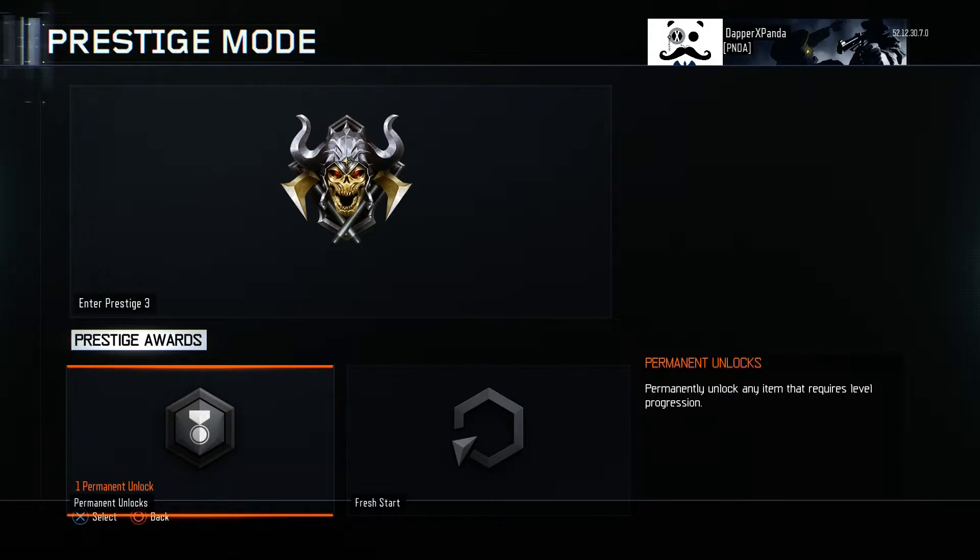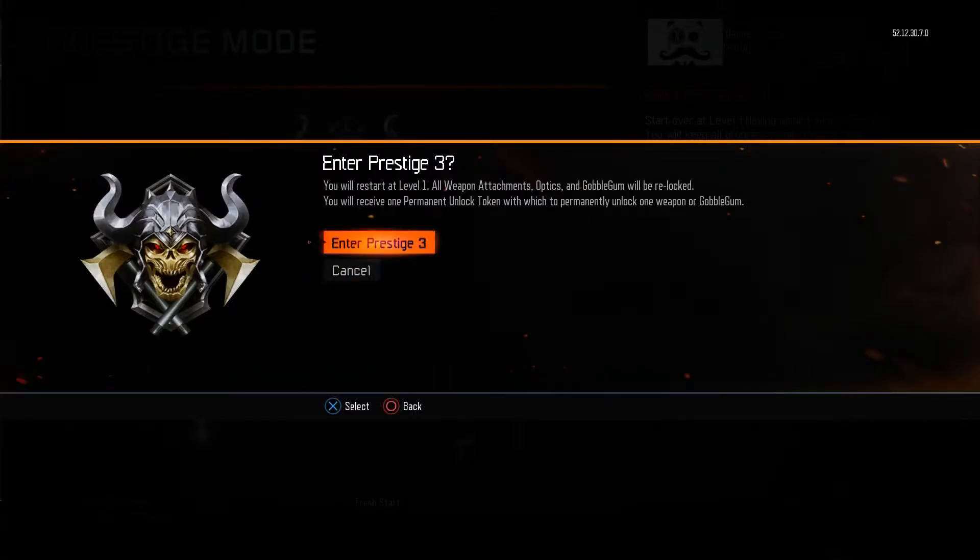Unless you use one of these — the permanent unlock. The reward for entering a Prestige is that you get to permanently unlock one weapon, meaning you do not have to wait until that particular level to get that gun and have all of its attachments and camos right off the bat, forever. Unless you do a fresh start, you will always have access to that gun fully customized.